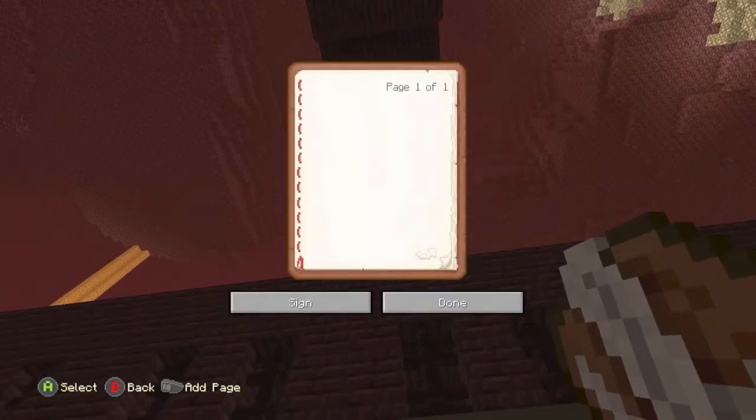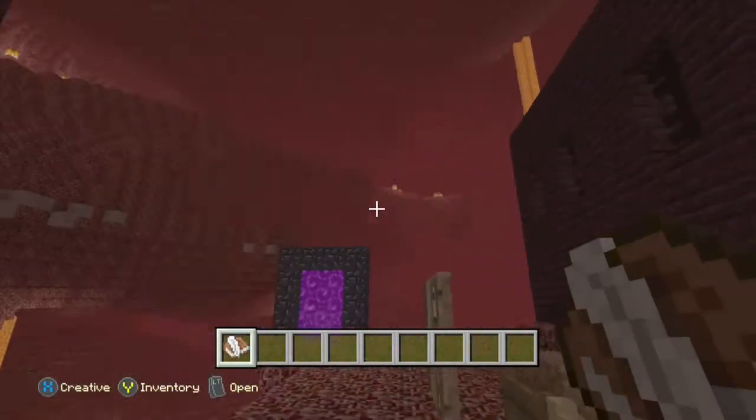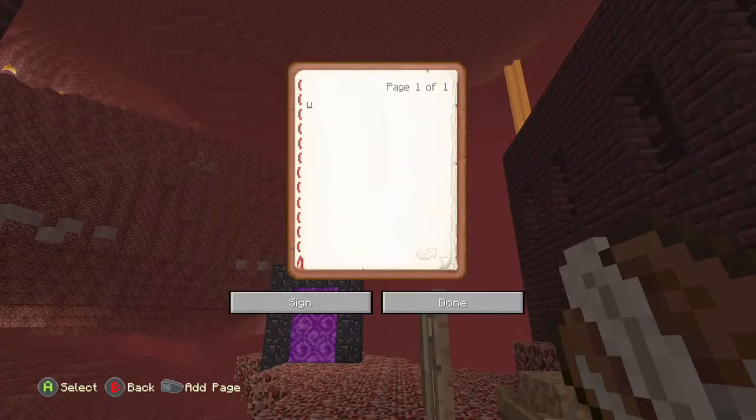Okay, so with the Book of Quills — because there is now a Book of Quills in Minecraft — you can literally write stories, mail to your friends, or anything you want. You can make up a song, like a Minecraft song, and sing it or something if you're a YouTuber. You can literally write anything.